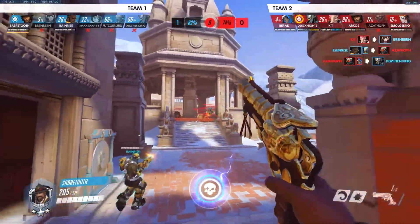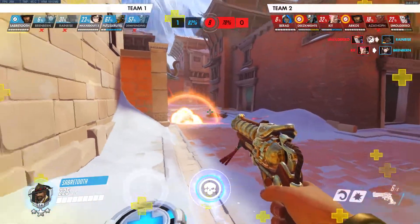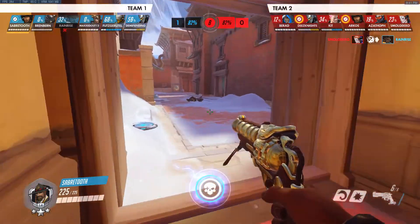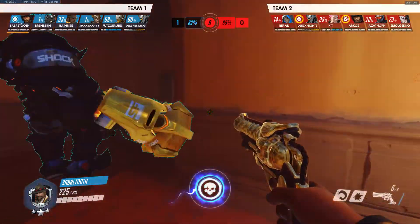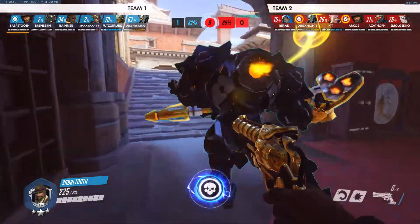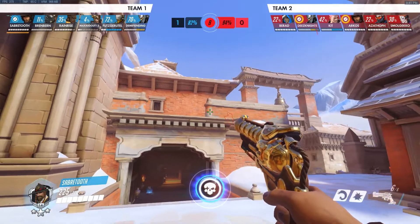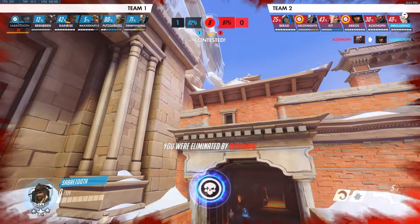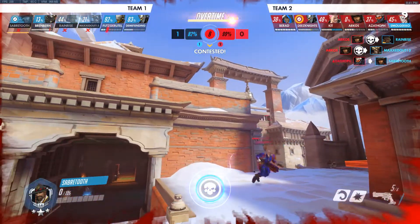So you guys are running brawl kind of, but you're not really taking advantage. I think maybe a Soldier switch would be more beneficial because you can rotate faster. One of the reasons why you're feeling useless is you're not taking angles and positions that give you advantage to do damage — you're really just hanging out with your Reinhardt and shooting shields. And McCree sucks against shields. This guy is taking advantage of high ground, running around using Helix rocket. So a Soldier switch would be a little more beneficial.